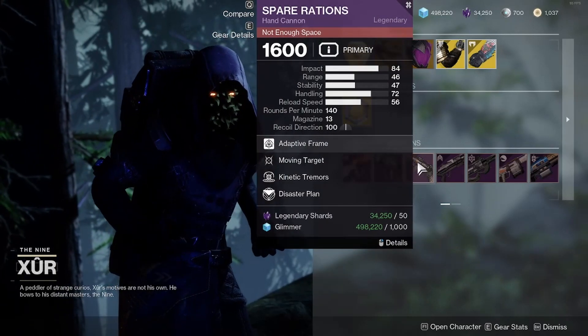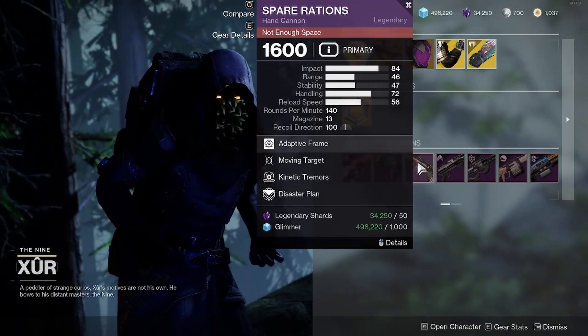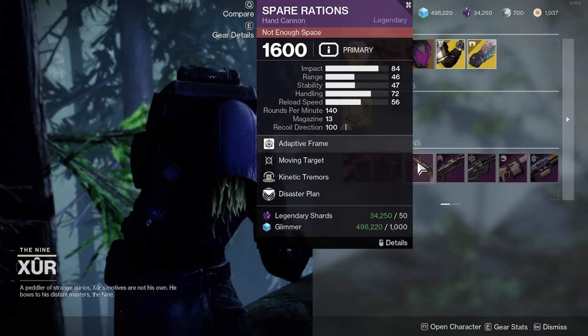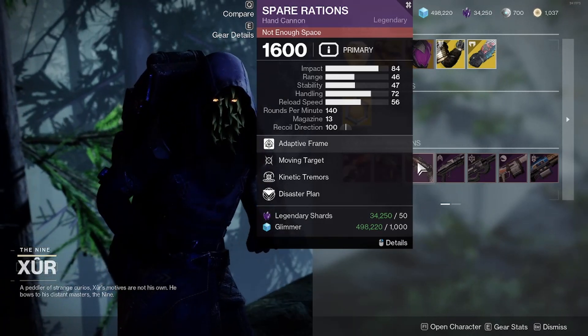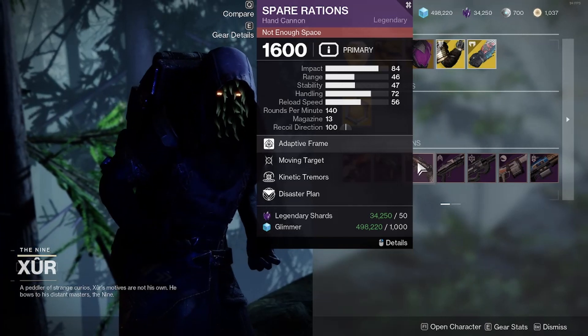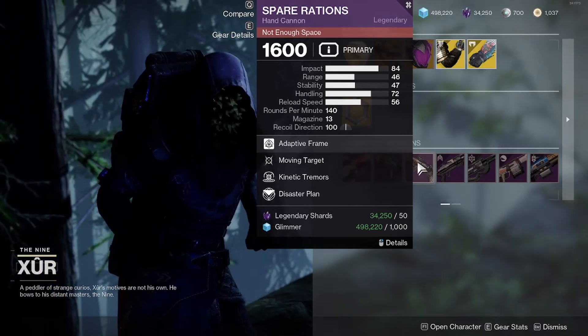Moving on to the Spare Rations, which is a hand cannon. The weapon perks are Moving Target and Kinetic Tremors. Moving Target is a good PvP perk for a hand cannon, but not so much Kinetic Tremors. The range is not that high for Spare Rations, so it's up to you if you want to get it.